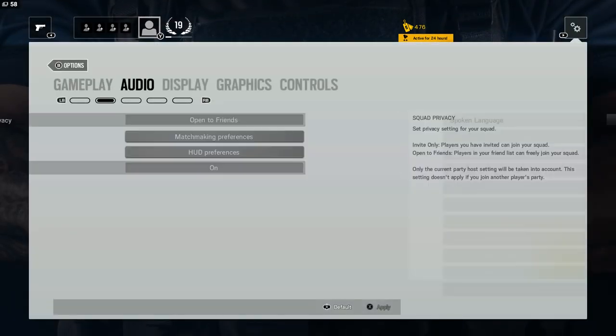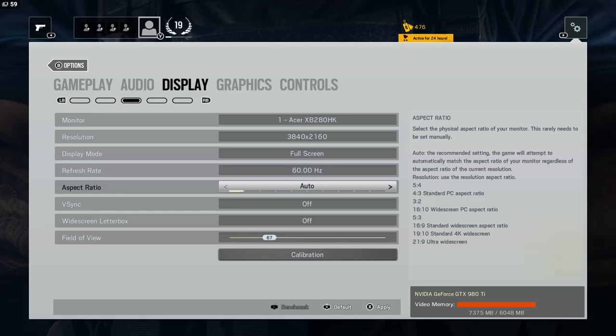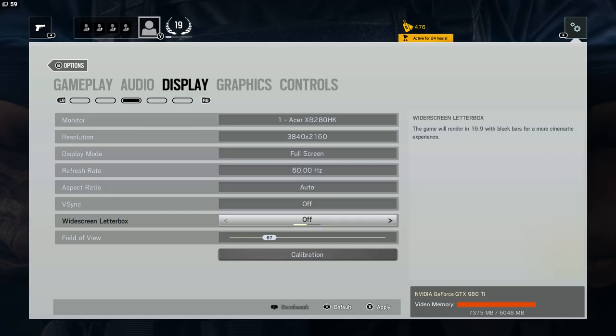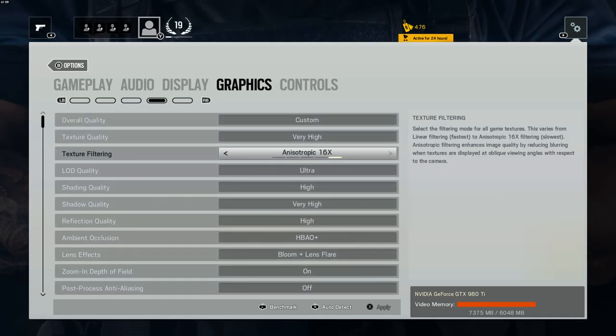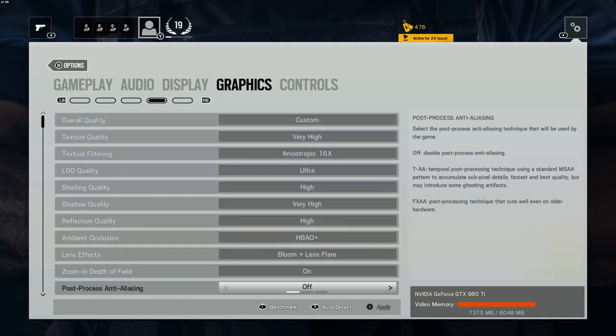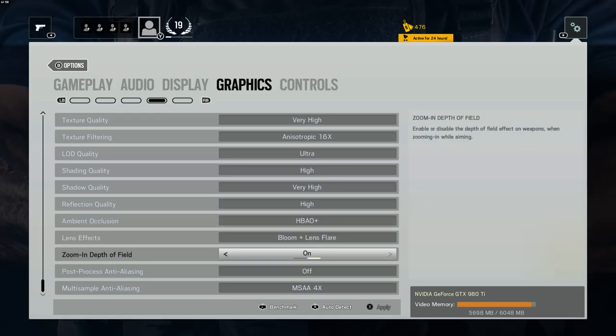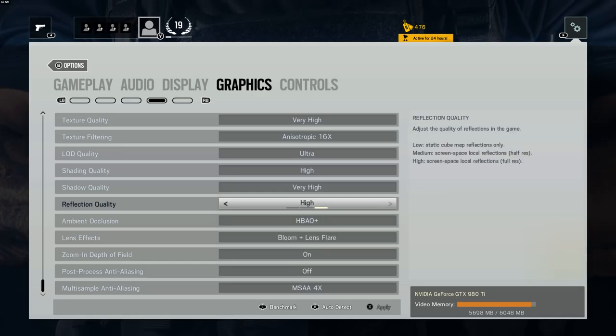First off, we're going to go change the settings and go over to display and change it over to 4K. We'll have to scale down a few things here, probably something I have set to the max. When you're in 4K, you no longer need anti-aliasing, which was already off. We don't need MSAA all the way up, so we'll take it down. Everything else can be set to max as it is, so everything should be good to go.